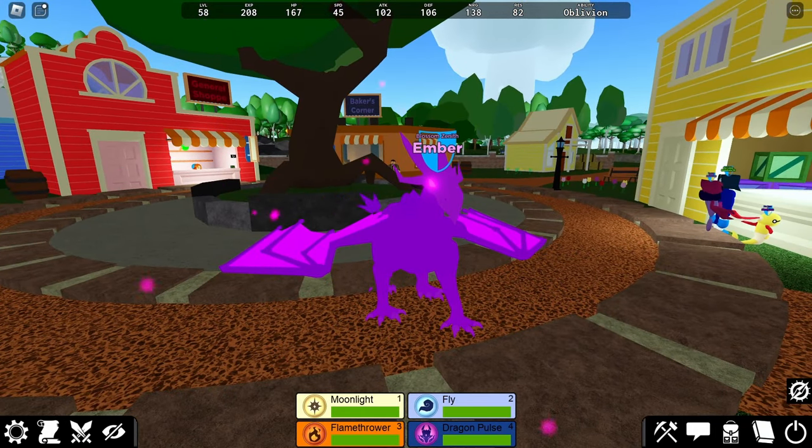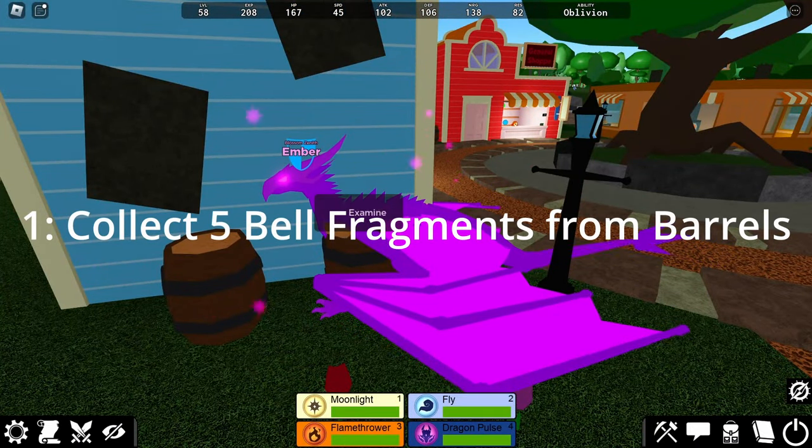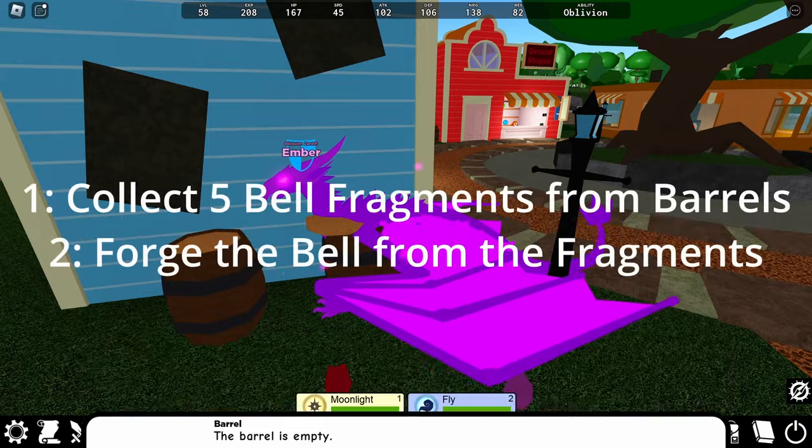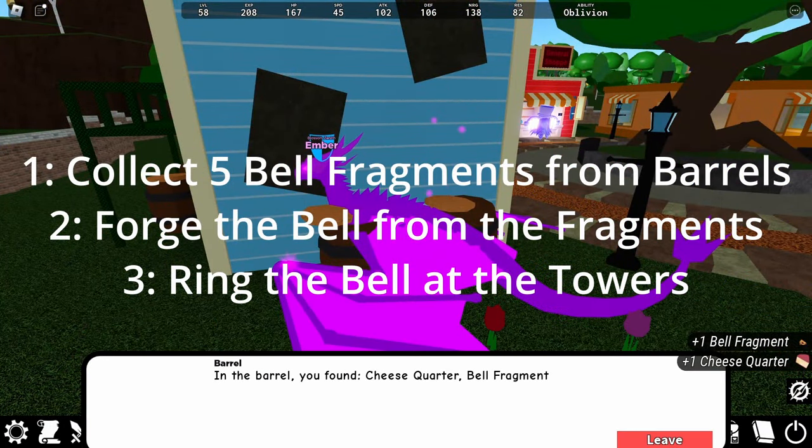Thankfully, unlocking Velvule is a pretty simple process that can be completed in a few steps: those being to collect 5 Bell Fragments from barrels on Alcos, forging those Bell Fragments into a Bell, and finally ringing the Bell at the 3 Towers in Alcos.